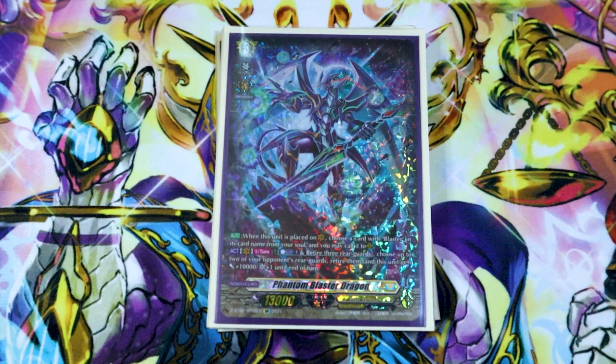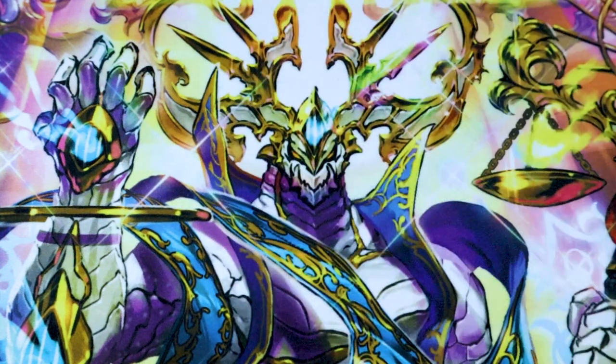The retire three is a little steep, but we have cards to mitigate that. Being able to pick which of your opponent's rearguards to retire is really nice — good Seraph Snow and Magnolia matchup because you can pick off those annoying rearguards. Getting 10k and a crit for effectively counterblast one is great since building a board is super easy in this deck. I like this PBD a lot.